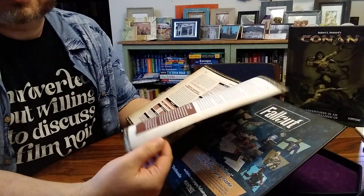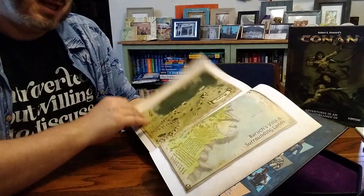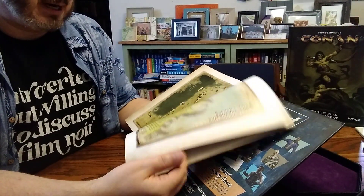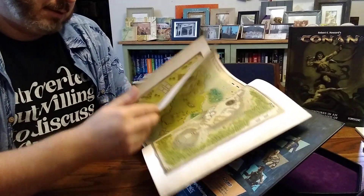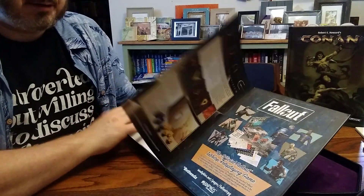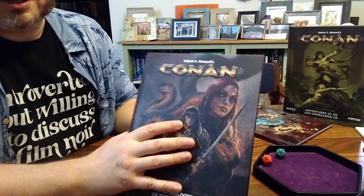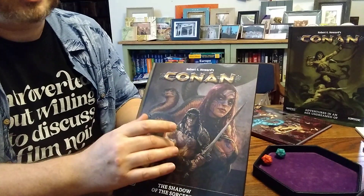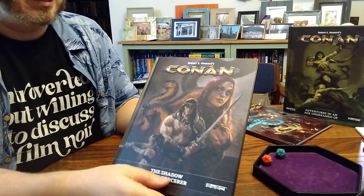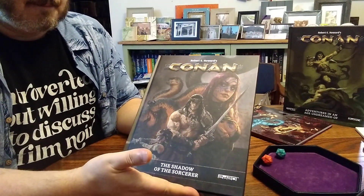I feel like there are a couple of other 2D20 games that sound interesting to me — Star Trek Adventures, for one. I love Star Trek. The only time I've actually run Star Trek, I used the source material from FASA's version of Star Trek, but I used the game mechanics from Atlas Games' Over the Edge 2nd Edition. Worked great. I loved it and would love to revisit that at some point. But that's a side note — these are some cool maps.